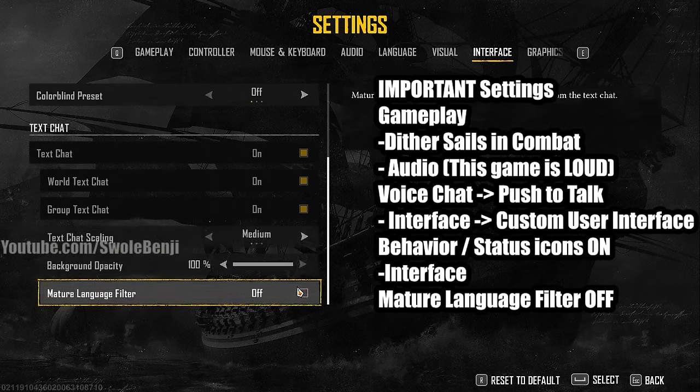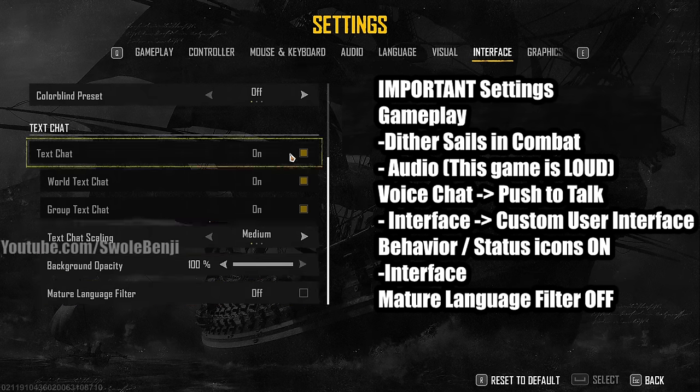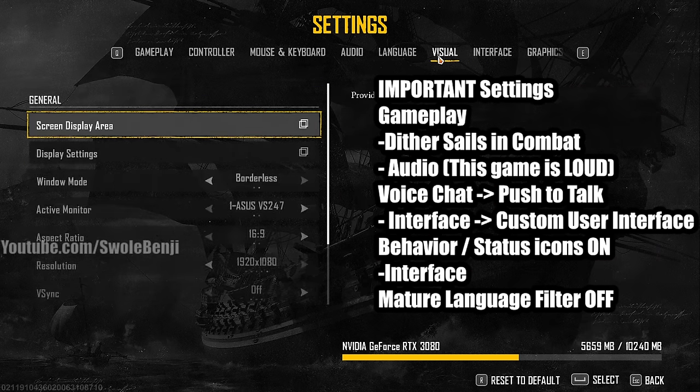Also under Interface, scroll down and turn the mature language filter off. This isn't about swearing — it's because the censoring in modern games is out of control. Certain words important for gameplay get censored. For example, in another game I played, the word 'oddball' was censored even though it was an actual game mode name.